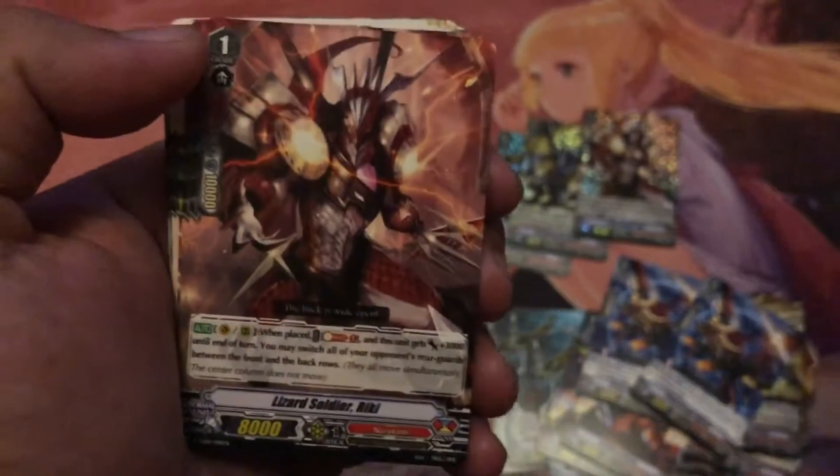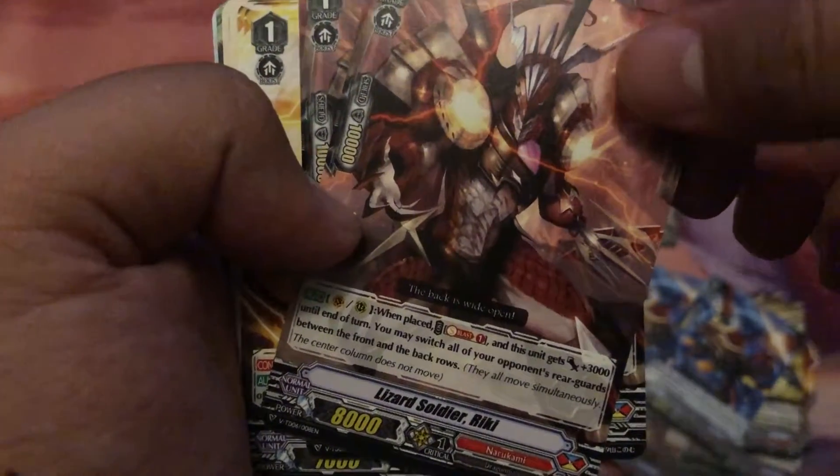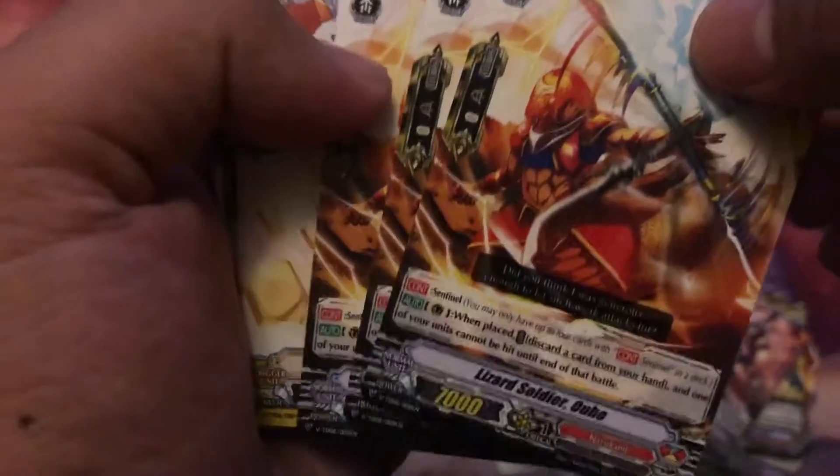I'm not too sure how good Narukami is going to be — this is going to be my first Excel clan in Standard. Well, we don't play Premium so. This is Lizard Soldier Reiki, a playset of those. This is the grade 1 PGs.